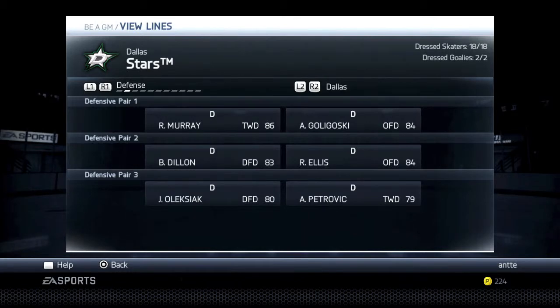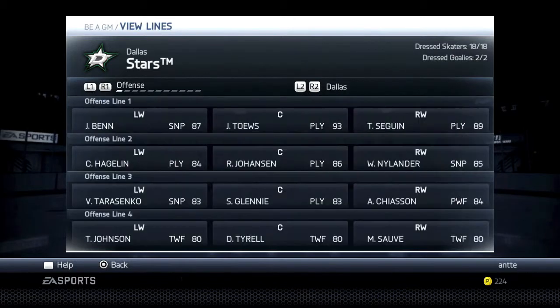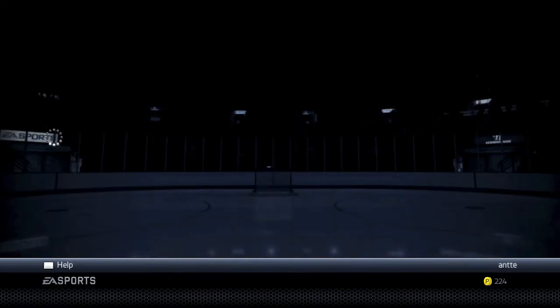Defensively we have Mirian Goligoski, Alizan Dillon, Alexiev, and Petrovic. And in net we have Kari Lehtonen. He is our goalie, he is our franchise goalie, and I believe he can bring us all the success that we want — and we want a lot of it.